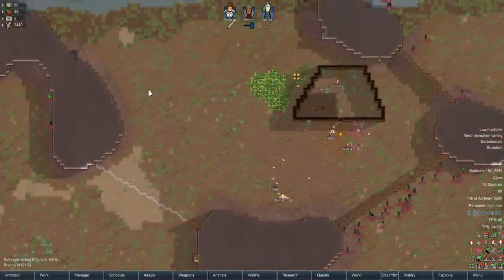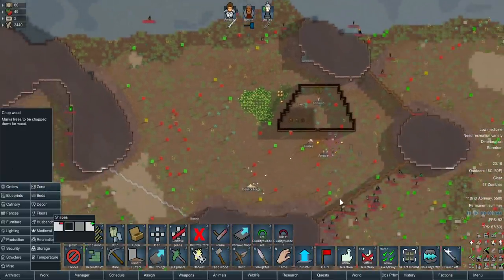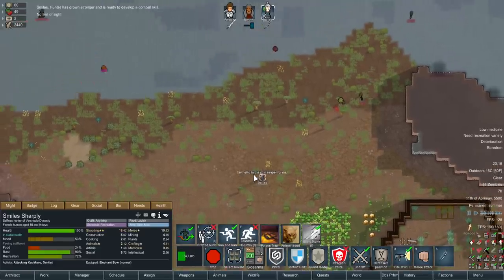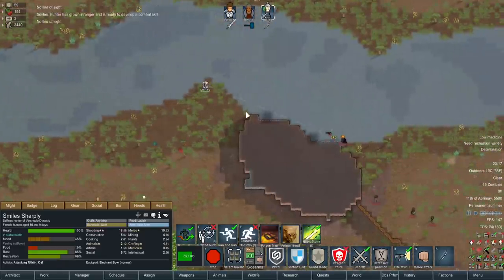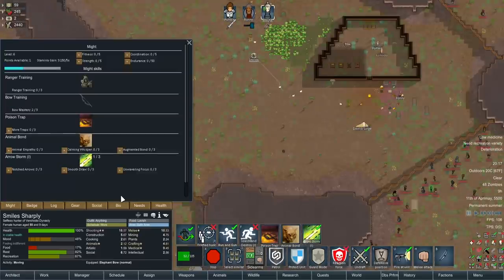The bonus to having so much rich soil is we're going to get natural wood growth — look at that, there's a bunch more grown already! Let's stick inside our own walls for now. Let's send Smiles up to take out whatever she can — keep her at distance and just go wild. They changed direction there briefly. We could just send her out to kill whatever she feels like — it's good training. She's getting so many levels because she's in combat so frequently.